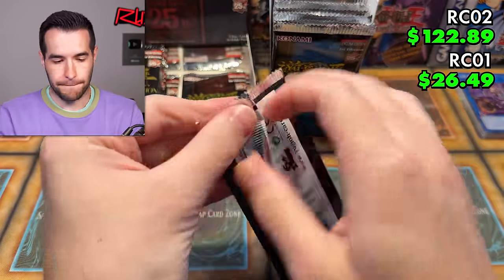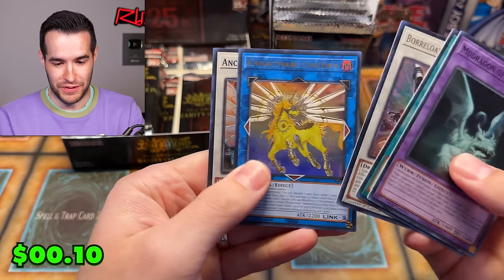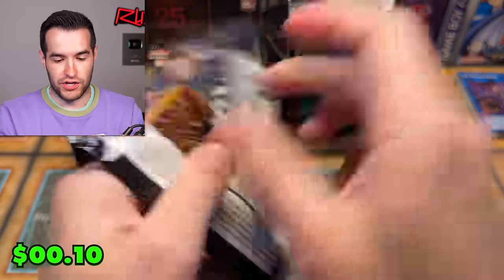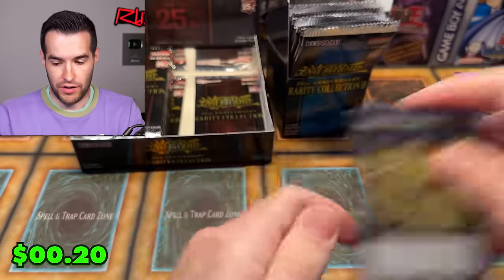Rarity Collection 1 — it feels like they're getting trampled right now. The box is more expensive, which is pretty wild. Nightmare Unicorn getting very, very much destroyed. Let's see if we can continue to pull fire, and maybe on the Rarity 1 side make something happen.